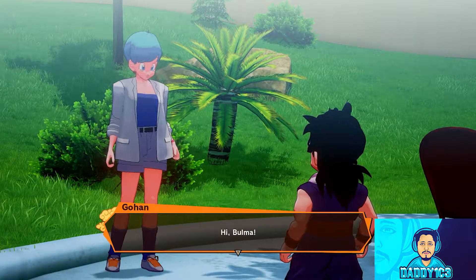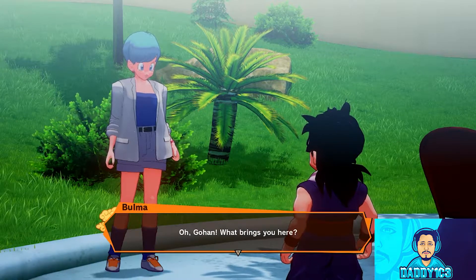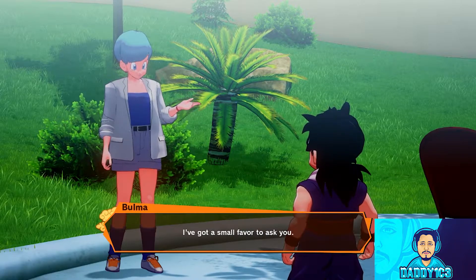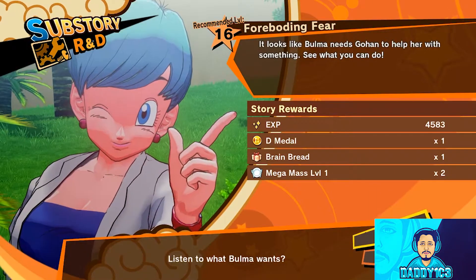This one is a little tricky, as you must first complete the Foreboding Fear substory in order to access the Mysterious Power Reading substory, which is the one that actually unlocks the Cybermen Soul Emblem.